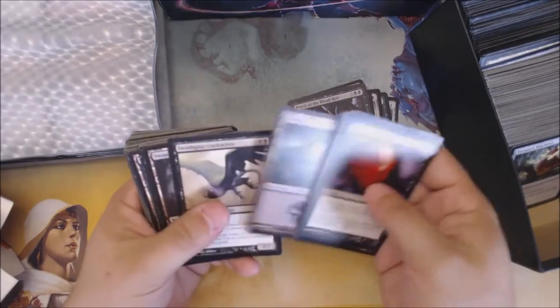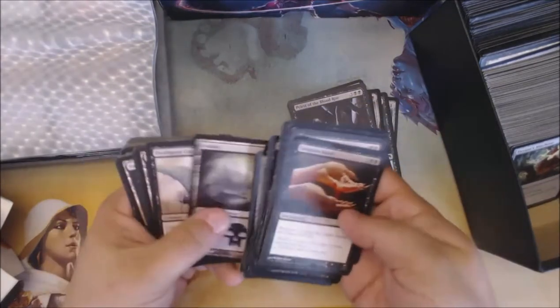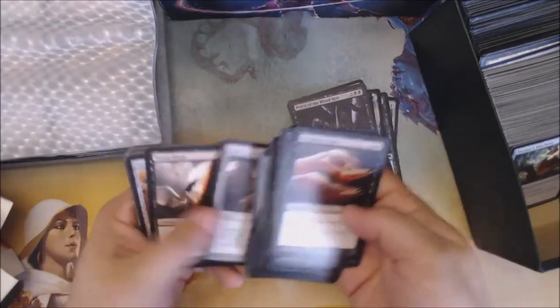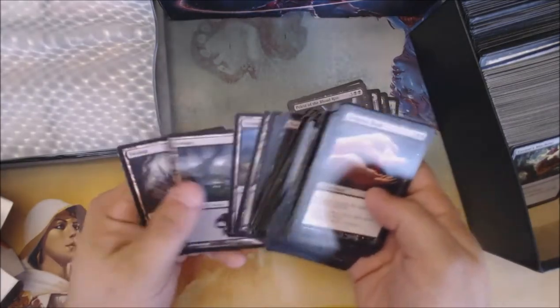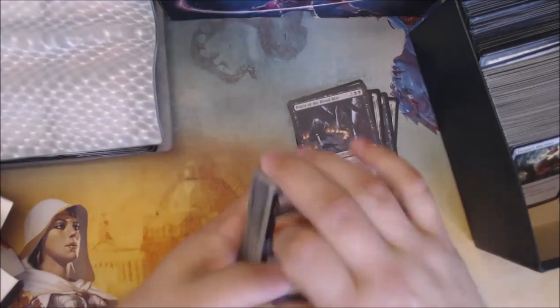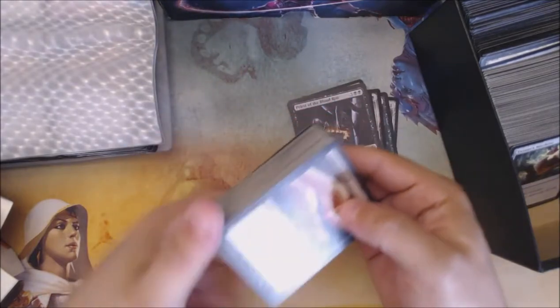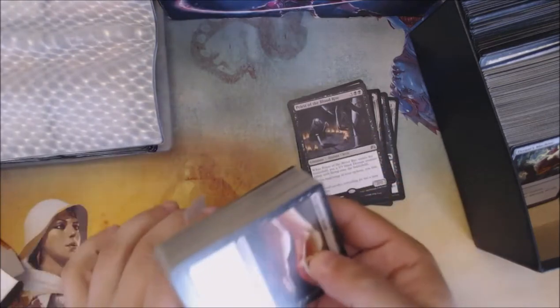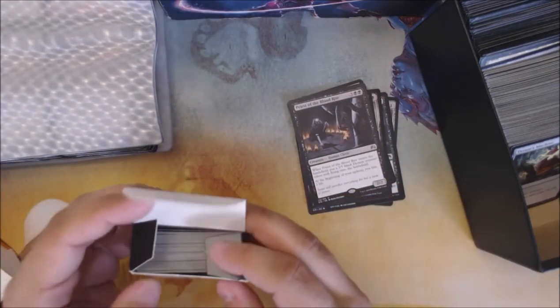Yeah, this looks like it might be a deck. Ooh, Sanguine Bond. A second copy of Sanguine Bond. A third copy of Sanguine Bond. Do we get a fourth one? No, we stop at three. Still pretty neat. I've always wondered if we should just give these kind of decks a try when I find them in lots I buy - clearly decks that were built and constructed. We should give them a play. If you guys think we should give them a shot, feel free to leave a comment below and maybe we'll do that in the future.